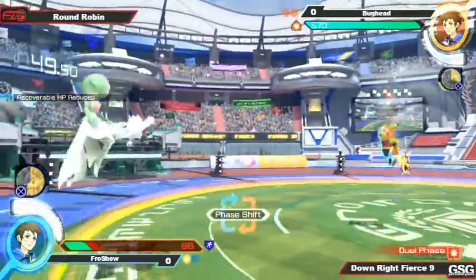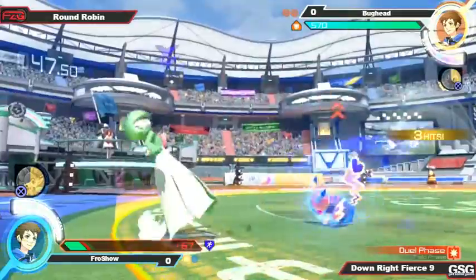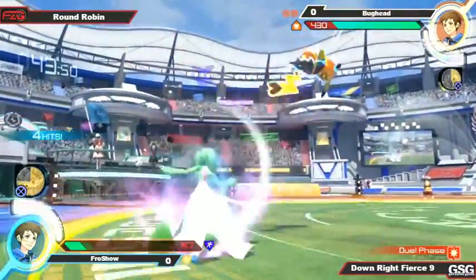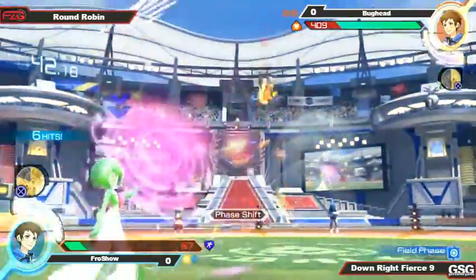Nice double team. There we go. Bughead striking back very strong right now. Nice Air Dash mixup right there. He tried — he really did. Yeah, I could tell he was going for the grab at that last possible moment.